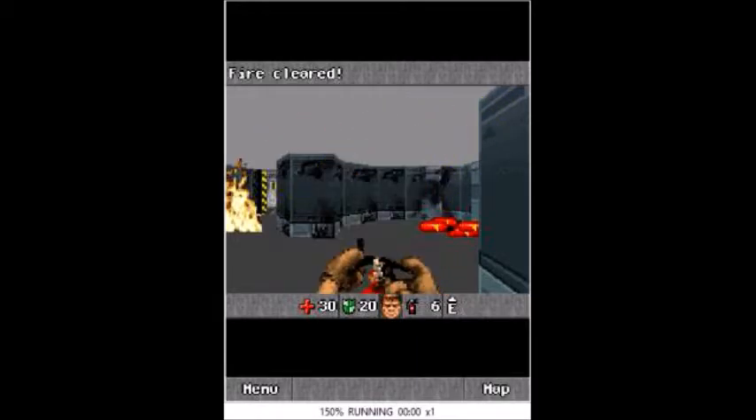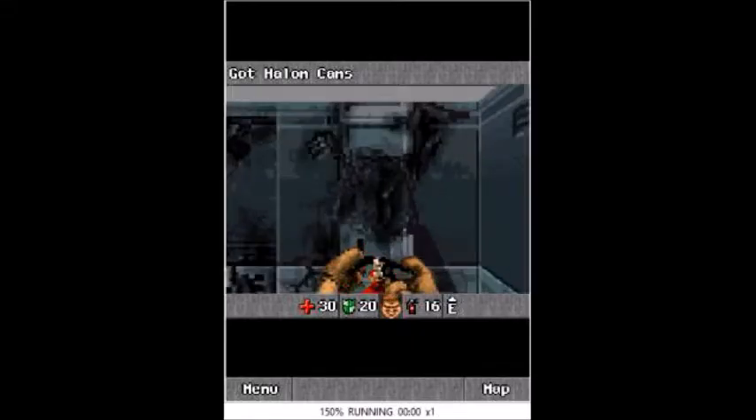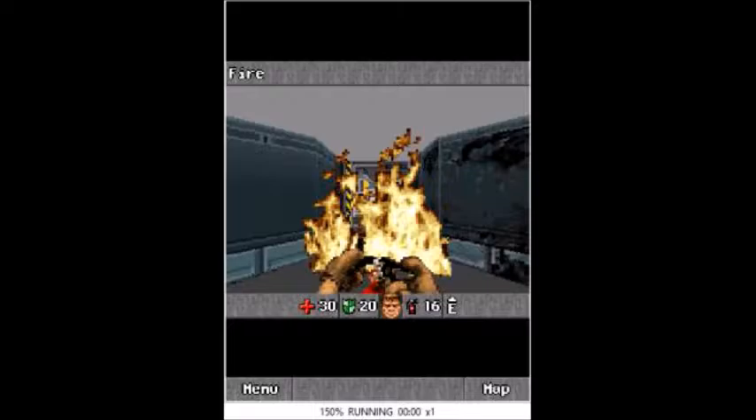Where are we going now? Oh, what are these things? Halon cans — oh, it's a fortified extinguisher. Let's see.